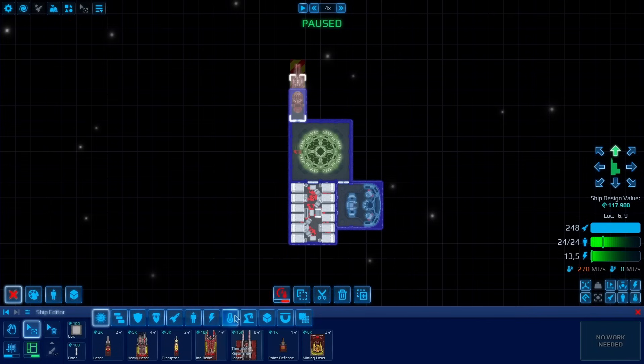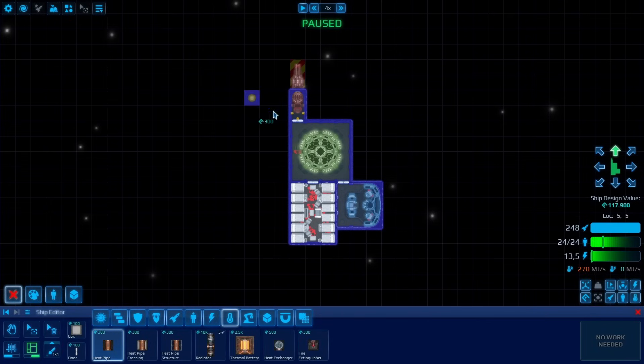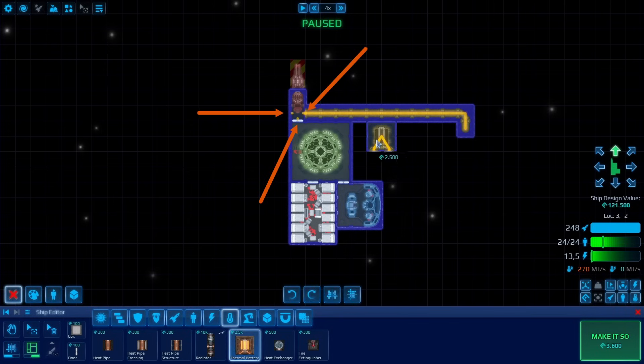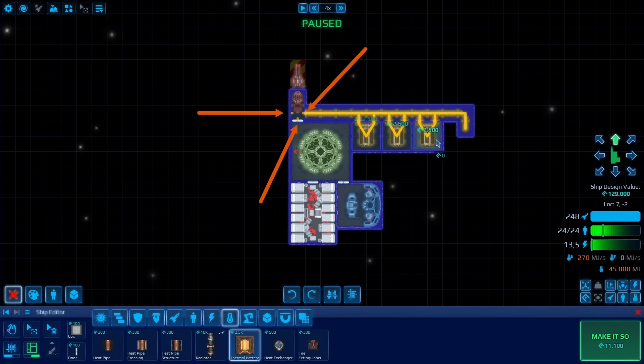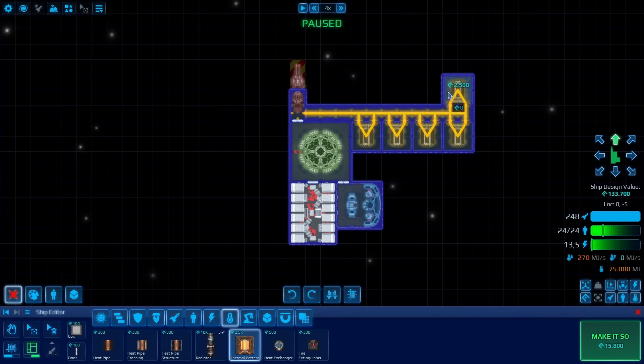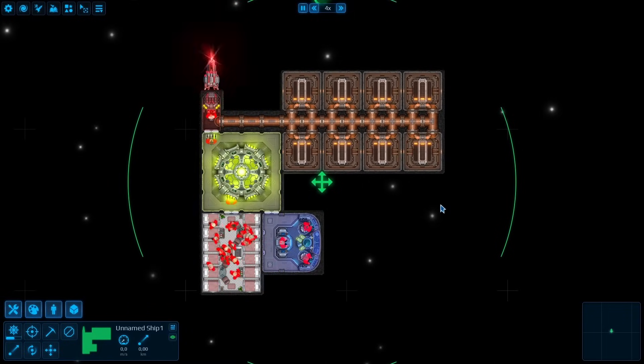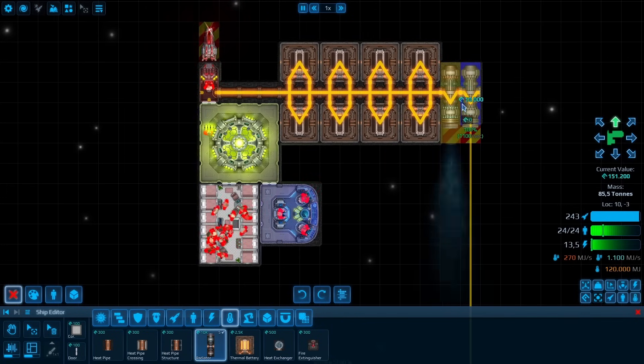Let's try to transport the heat somewhere else to store it. To do that, we can place some wires from one of the marked positions and connect them to some heat storages. That's better, but now we are stuck with the heat in the storage.